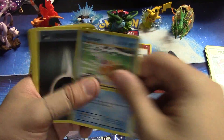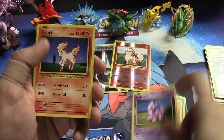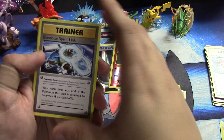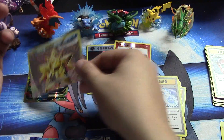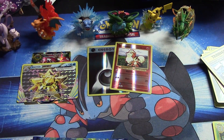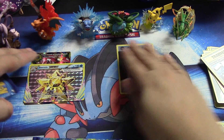All right, we have a Magikarp, a Darkness Energy, Vulpix, Nidoran, Ponyta, Switch, Pidgeot, Spearow, a Staryuu Break, and a Beedrill — not too bad. I'll take that for sure. Staryuu got a little anxious there, went to pop up and say hey.